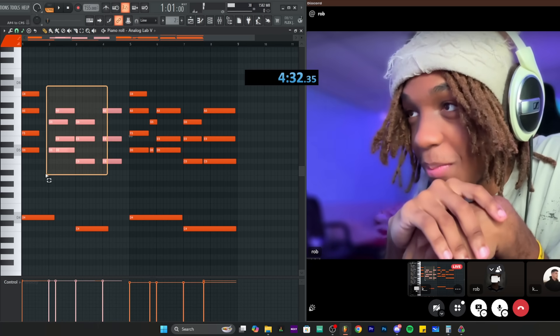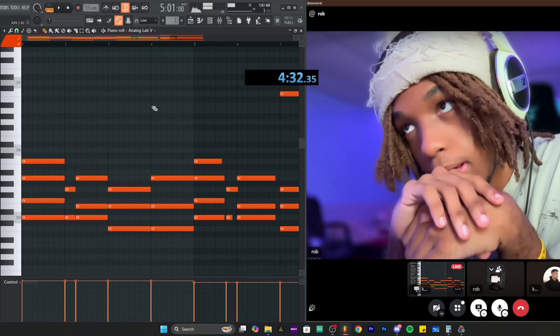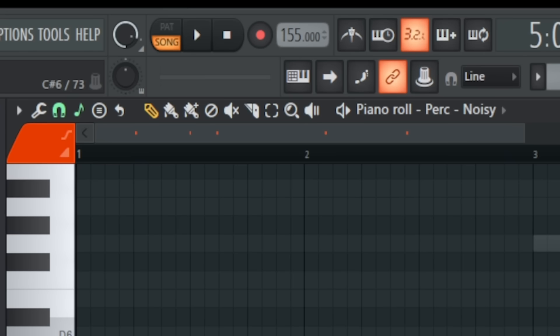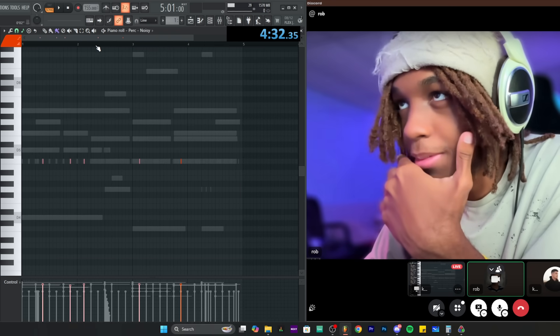The creator begins a slow practice run while Rob watches. Rob calls it 'slow as fuck' and says it's painful to watch. They discuss switching tools faster — Control K cycles patterns, and another shortcut is holding right-click and scrolling the mouse wheel to switch between the cutting tool and pointer. Rob suggests sending the MIDI so he can show the fastest possible approach.